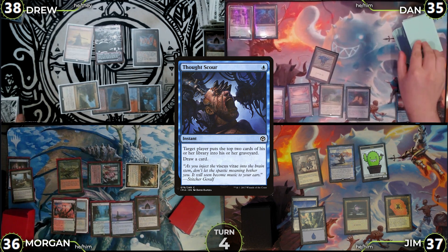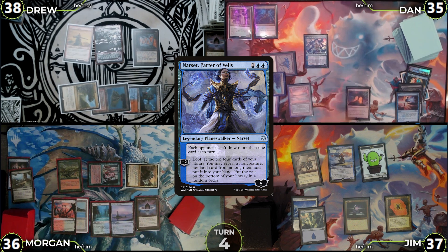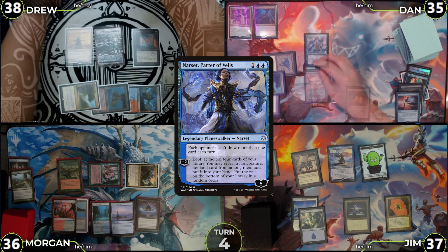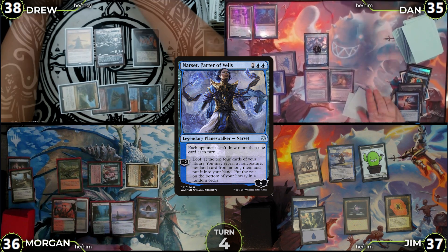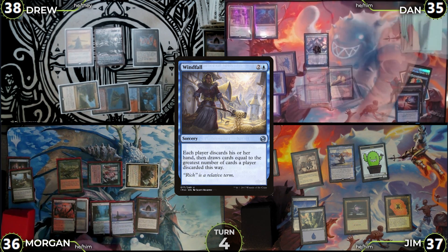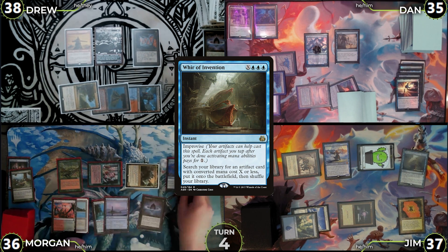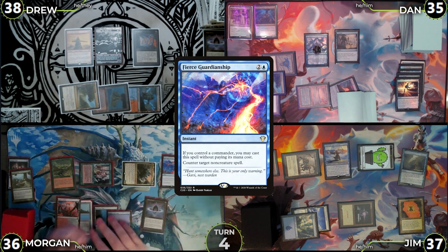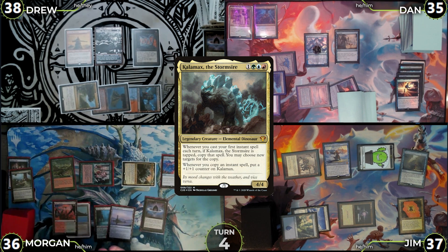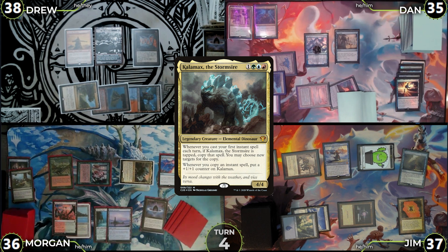Dan untaps on turn 4, flips for Mana Crypt taking no damage, and draws. He casts Narset, Parter of Veils, which resolves. He activates Narset's minus-2, but can't find any help in the top 4 and puts them on the bottom. Dan casts Windfall. Jim responds with Wrath of... War of Invention at X equals 3. Morgan responds by casting Fierce Guardianship targeting Windfall, triggering Kalimax. The Kalimax trigger resolves, creating a copy of Fierce Guardianship targeting War of Invention. Both Fierce Guardianships resolve, clearing the stack, and Dan passes to Jim.